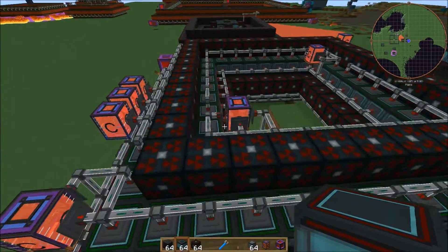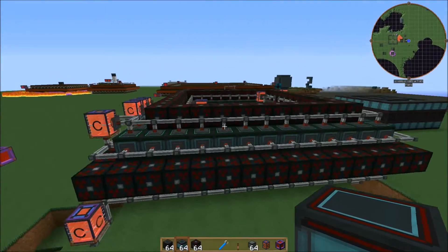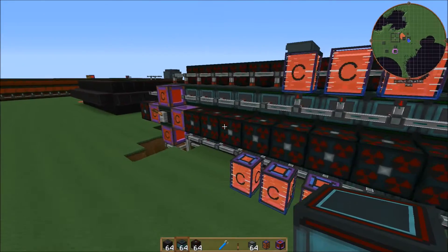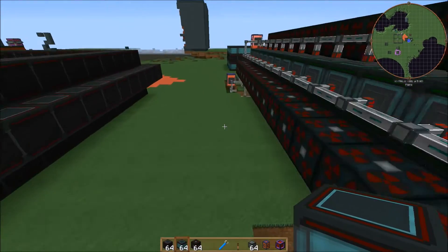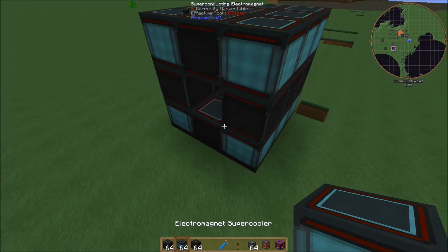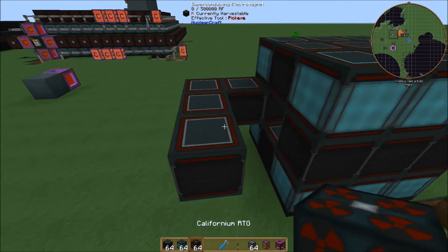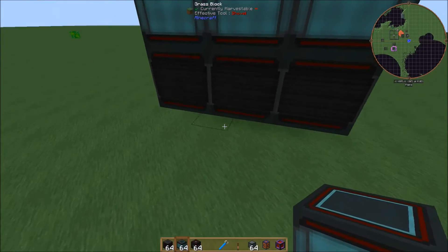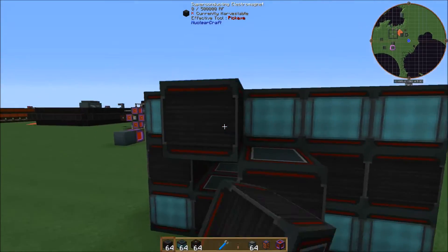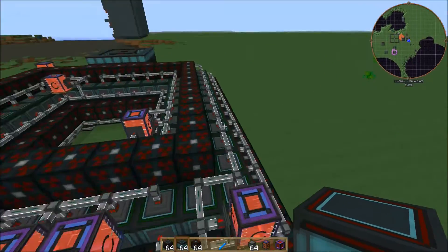I did notice that when I run this it does drop on power. So I almost think either these aren't producing right at 500, or maybe these are consuming more than 500, or some power is getting lost somewhere — I'm not entirely sure. Also just for the record, if you're going to do a corner with this, it's fairly easy to do — just bring it around like that, and then your super coolers go just like that. So basically you just want that center hollow and it's going to run around the entire structure.